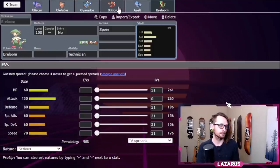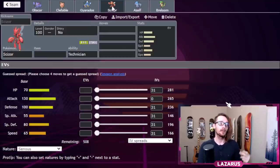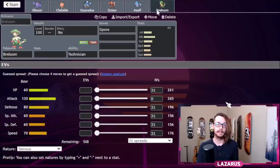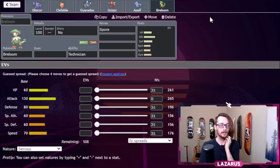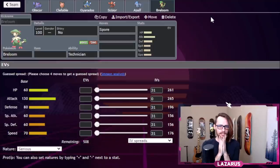Breloom also gets Mach Punch, which adds more speed control to the team. Even though the team is relatively slow outside of Azelf, we have priority moves — and there's no Psychic Terrain in this format to worry about. Breloom is great to bring in after a slow U-turn from Gliscor or Scizor, use Spore, Sub, Leech Seed, and we'll just be in a really good situation.